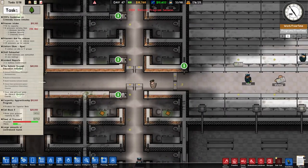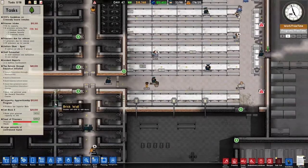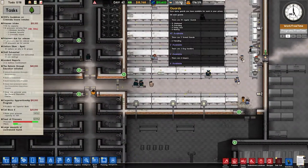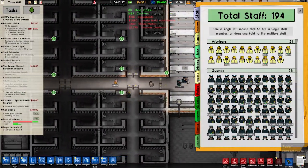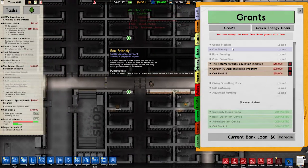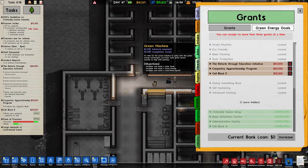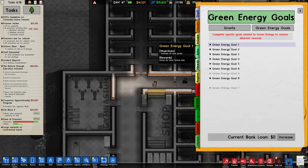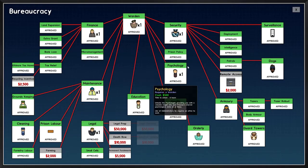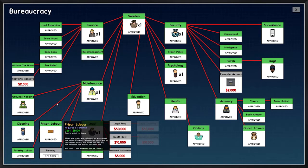Let's see what we have — we were raising our prisoner capacity, that's good. Let's check bureaucracy: we need to grab Green Machine. Let's also research Farming and Recycling Incentives — let's throw those in.